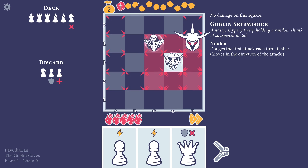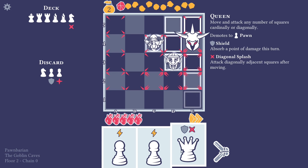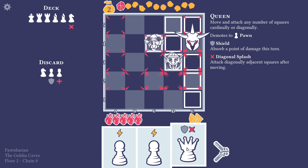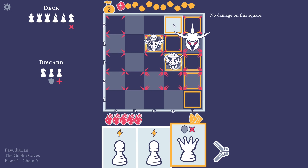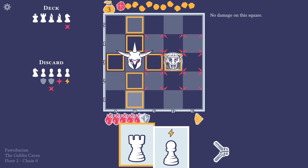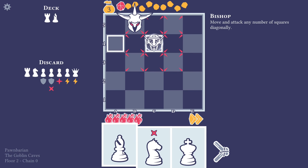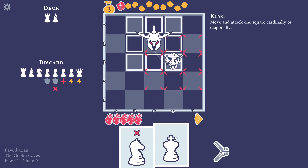So it dodges the first attack each turn. That means we don't want to be attacking anything unless we can kill it. Which I think we can — if we move the queen up here we should get another one, turn into a queen. This does a diagonal splash and it's going to hit this one. That means... yeah, nice. Let's move up and promote, might as well. Can we kill? Oh yes — nice.